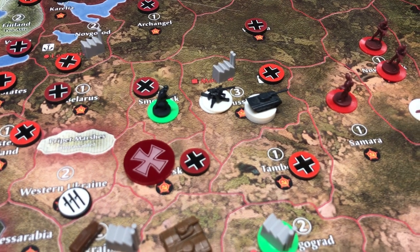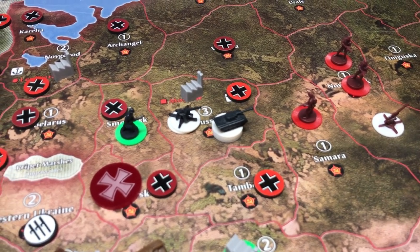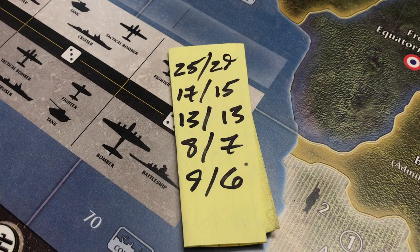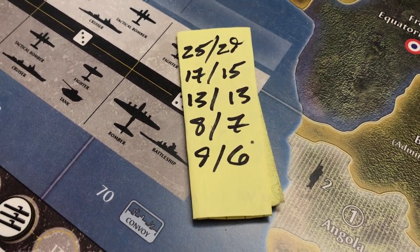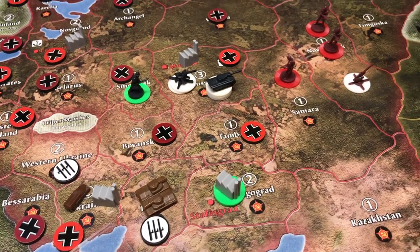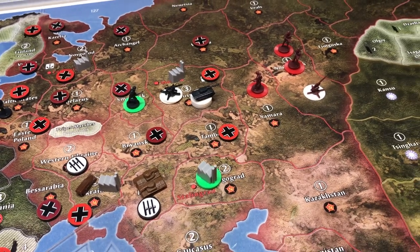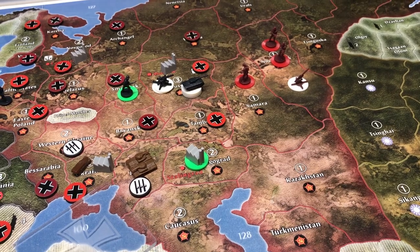He's got four infantry coming in. I don't think I can take on those tanks and AA guns — probably have to reconsolidate. There were five combat rounds total. My numbers are on the right, Jerry's are on the left. I was looking good after round one, even after round two, but I did come close. In the end those tactical bombers rolling at four paired with the tanks is what did it. Usually when it comes to taking capitals — whether it be London or Moscow — tactical bombers play a huge part. Moscow has fallen.